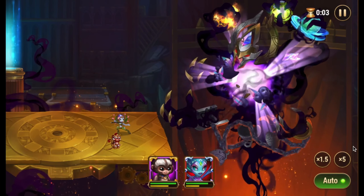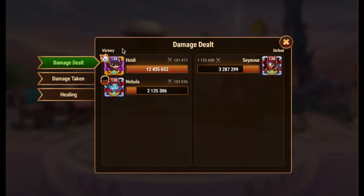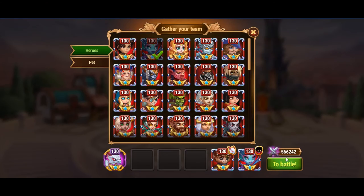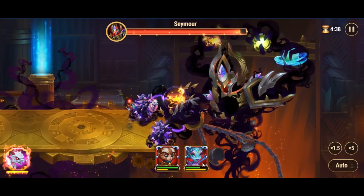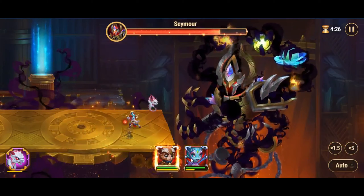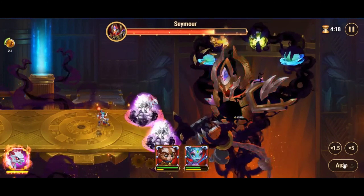Seymour also charges elemental orbs — fire, water, and earth — summoning defensive structures. Destroying these orbs gives you a significant advantage. If the fire orb is not destroyed, Seymour shoots a fire laser at your team, dealing heavy magic damage. Destroying one crystal reduces the damage, and destroying both damages Seymour.